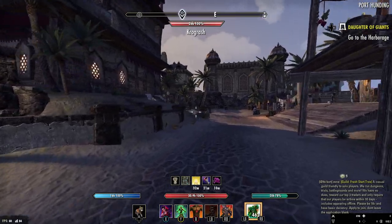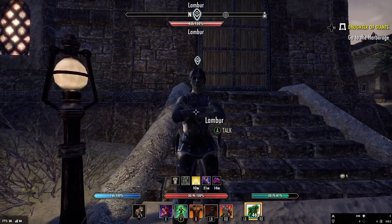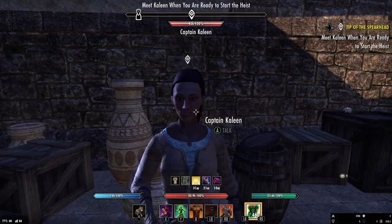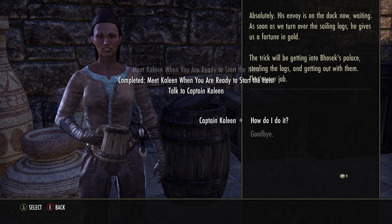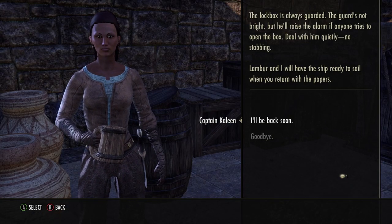Instead go back to the main city and there will be this orc lady standing right here — she's the one that will start you on the quest Tip of the Spearhead, which is how you get the Gallant Chain. From this point just follow the quest markers. When you get up here there's a lady who says you need to rescue more people — just say no. You're the hero of Tamriel, you can do literally anything, and then you're able to move on with the quest.